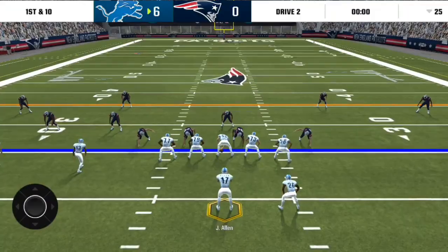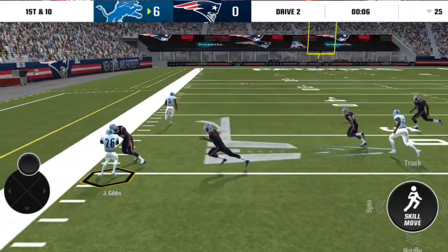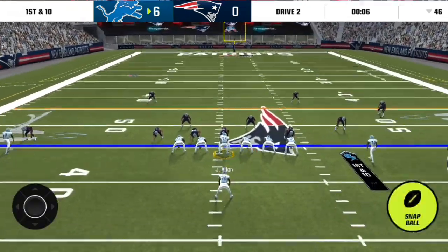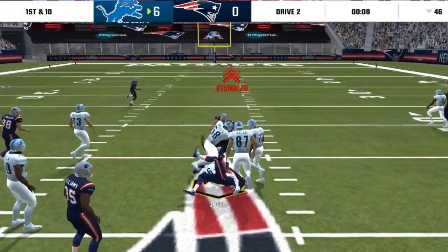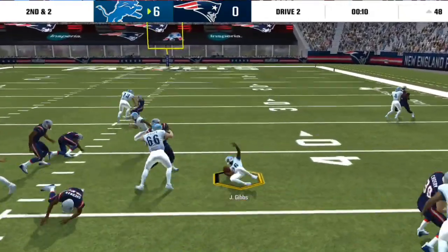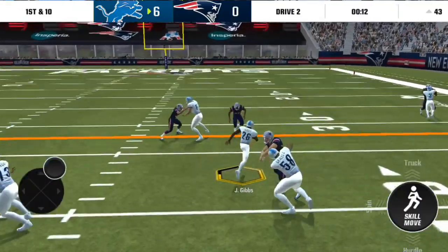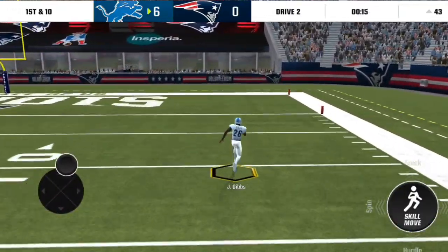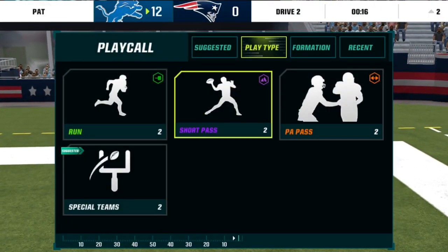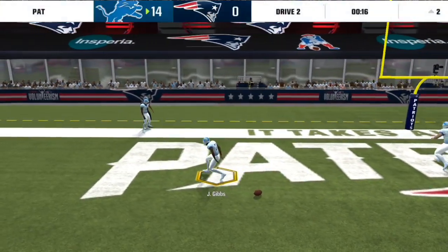Let's improve on that. I'm going to start off with a halfback sweep this time. Gibbs, go - just about broke the second tackle, almost had the third. Halfback plunge gets us eight yards. Halfback stretch up the middle, breaks it somewhat. Inside zone split - go Gibbs, and he's gone! Touchdown number two for Jameer Gibbs. I see Curlin, can he catch the two-point conversion? Yes, he can. Let's go, Jameer Gibbs.